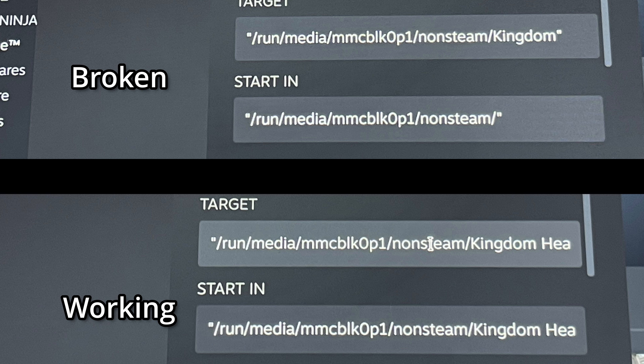It's relatively simple to fix. All you have to do is go into that non-Steam game's properties in Steam, hit browse in the shortcut menu, and then reselect the game's .exe file. The file will then be properly linked. I think the bug has to do with spaces in folder names. Here's a comparison between the broken and working links — and for the love of god, Valve, please fix this bug.